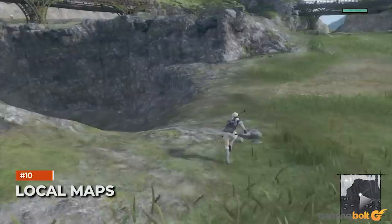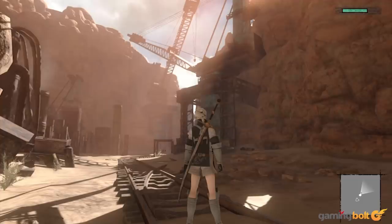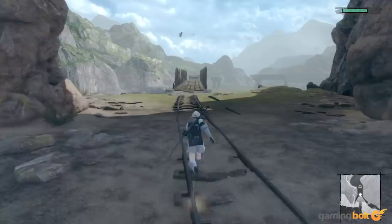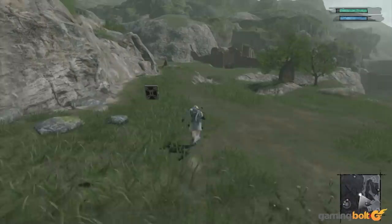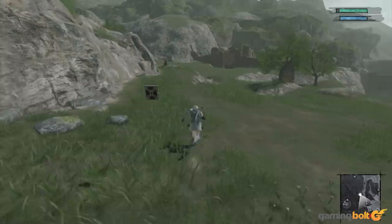Local Maps. Nier Replicant is a pretty old-school game in how it handles its maps. Every time you enter a new area, their maps are completely blacked out, which can be a bit of a hurdle during exploration and traversal. Some maps are acquired automatically as you progress in the story, but many aren't. For these, you need to purchase regional maps from item vendors. Any time you enter a new area, make sure you make it a priority to buy the map for the region — it really does help out with exploration.